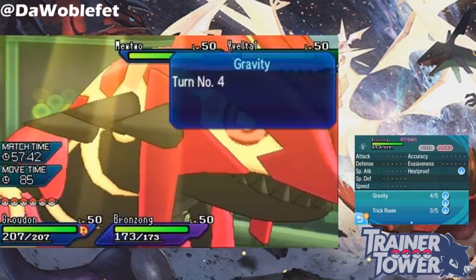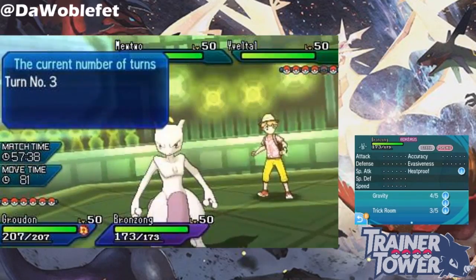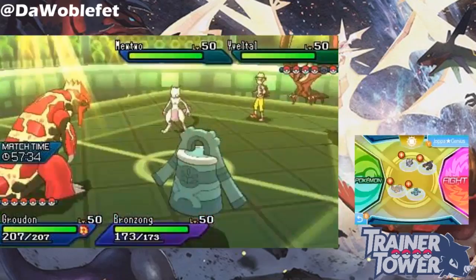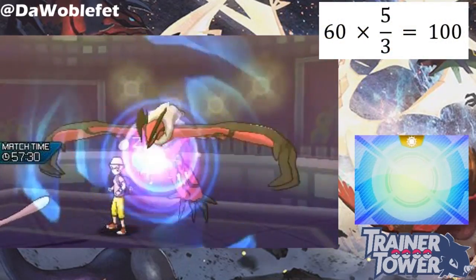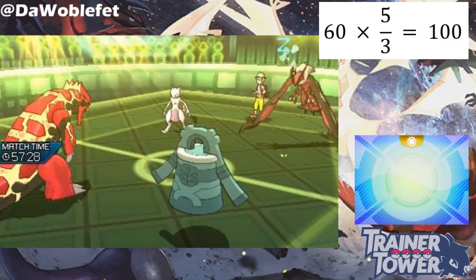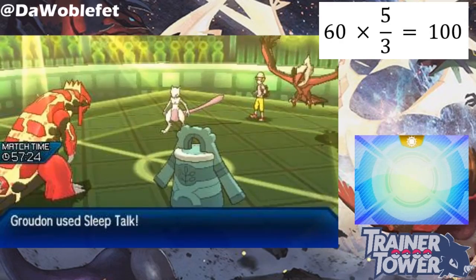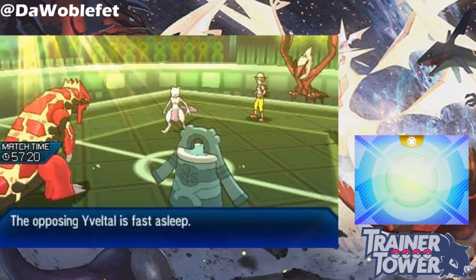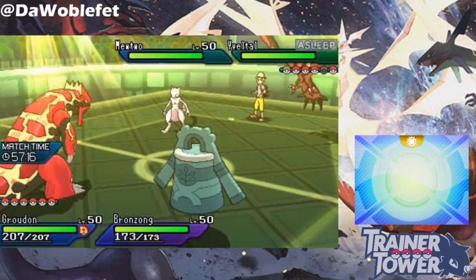In addition to forcing Pokemon to become grounded, Gravity also makes attacks more likely to hit, multiplying move accuracy by five-thirds. This means that everything else being normal, a 60% accurate move will have 100% accuracy in Gravity, because 60 times 5 over 3 is 100. For this reason, Gravity and Hypnosis combo well on a Pokemon like Bronzong, turning the move with otherwise awful accuracy into a perfectly reliable attack.